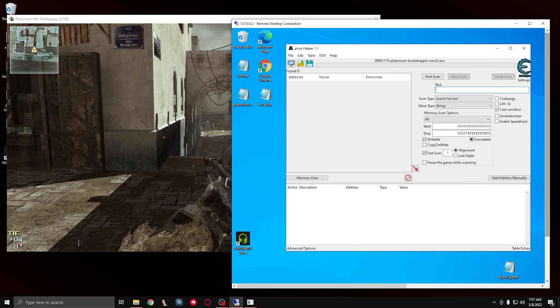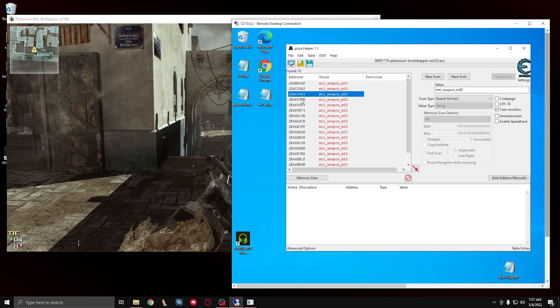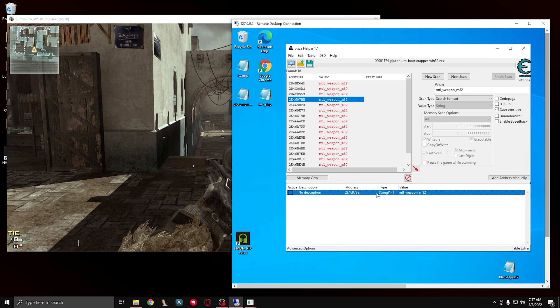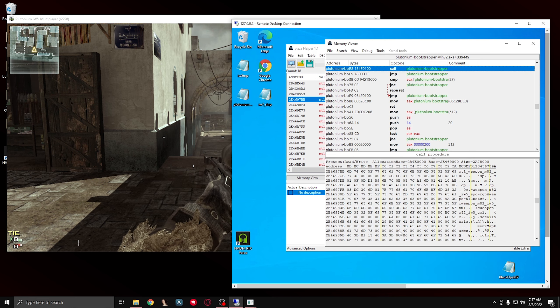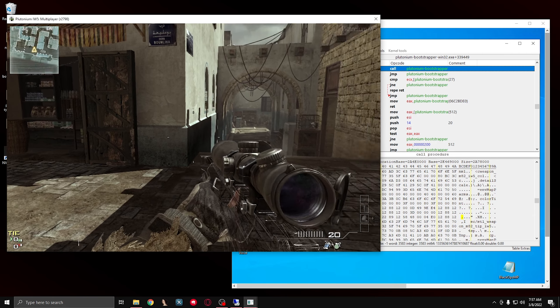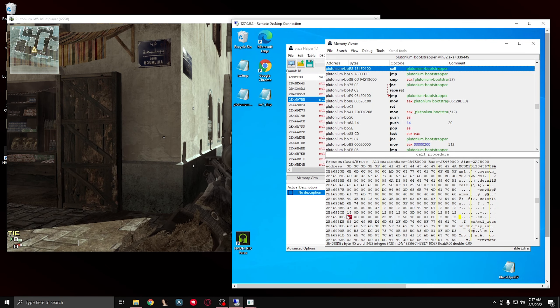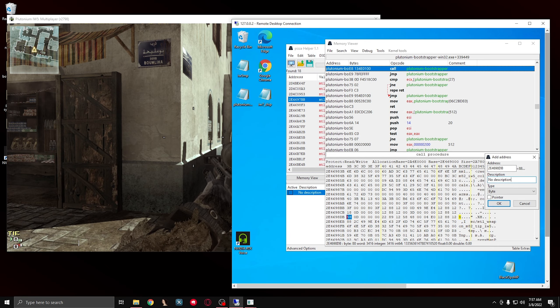I'm going to switch this to a string, and I'm going to search for the string for the Barrett. It's going to be mtl underscore weapon underscore m82 for the Barrett. Now the base for the weapon is going to be the fourth one down from my experience. Then you go Browse Memory Region and scroll down to see Color Tint and find that X right there. Just to verify, it is the fourth one down - it says the right address. I'm going to change it back to the default value, which was 58.